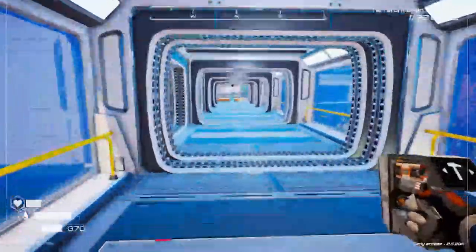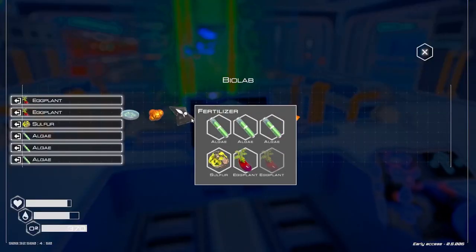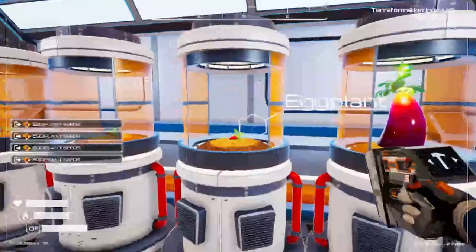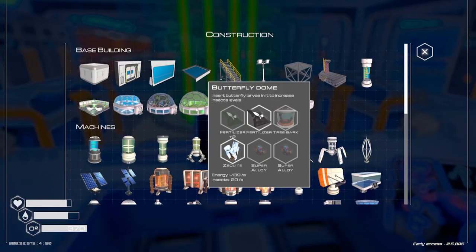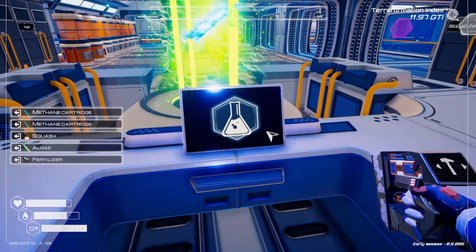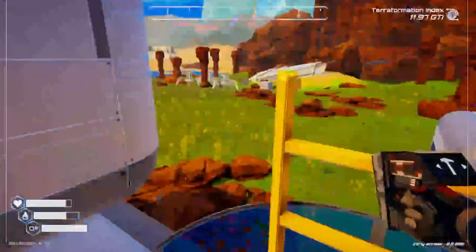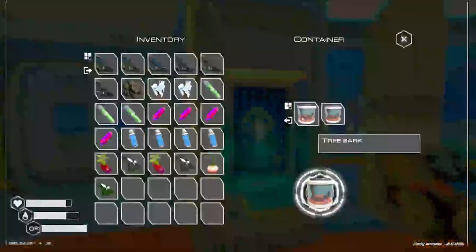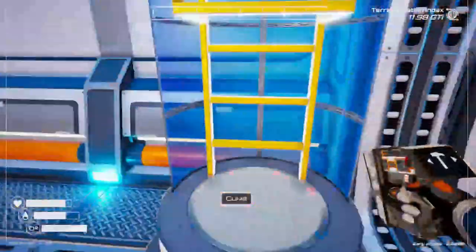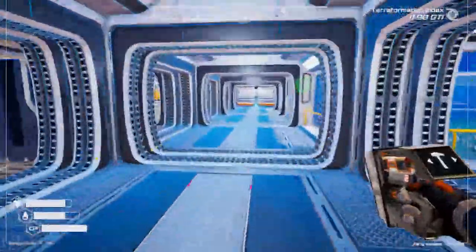So for the butterfly dome, I know we're going to need to make some fertilizer. We're going to need some eggplants and sulfur for that one. We need more eggplants, let's go down through here. What else are we going to need? We're going to need fertilizer T2, so we need squash and two methane cartridges. And tree bark and two super alloys. Let's grab a tree bark from up here. I've actually done pretty good on making super alloys, so I'm feeling pretty good about that.